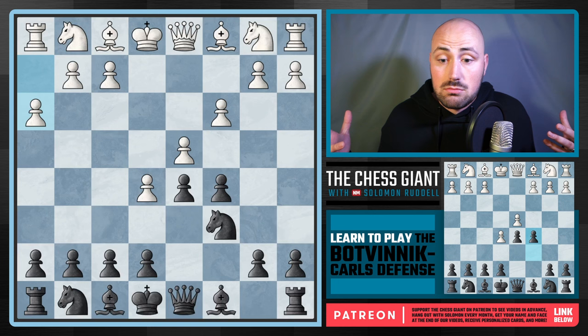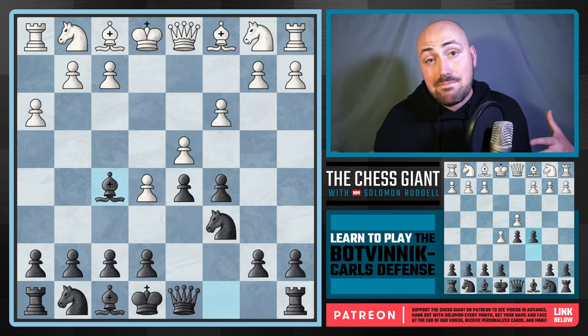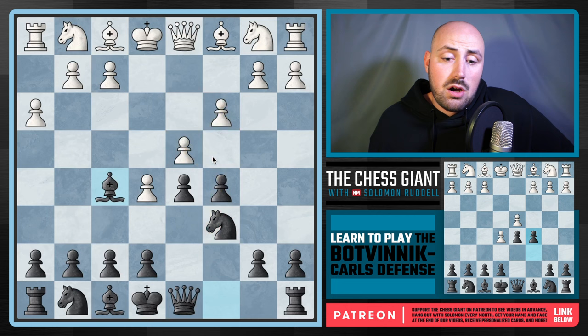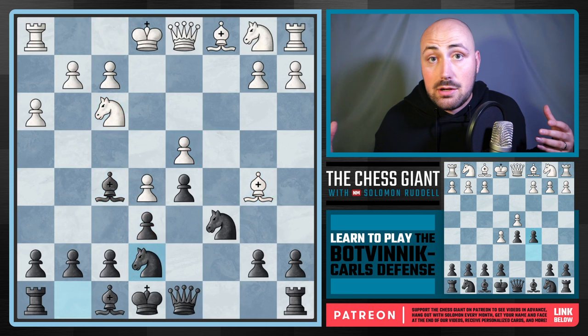First I want to cover: what happens if White doesn't let us pin the Knight? Pinning the Knight is a great option — it gets rid of the French Bishop and puts pressure on a defending piece of that pawn on D4. But what happens if they just don't let us do it? According to the engine, this is just dead even. Bishop F5 is actually a pretty solid move in this case, because of the C3 move and the pressure you have on D4.